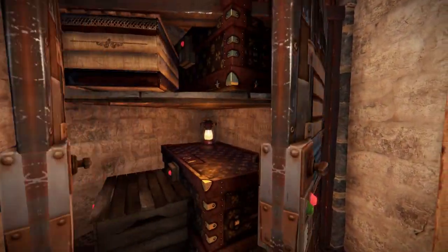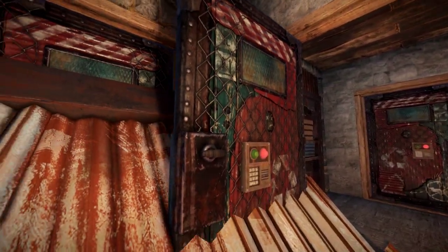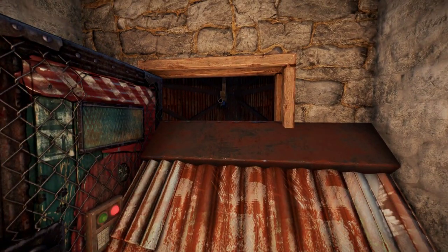Behind these double doors, we find the drop chests. The single door leads to the chute, which is currently sealed by the sheet metal roof.